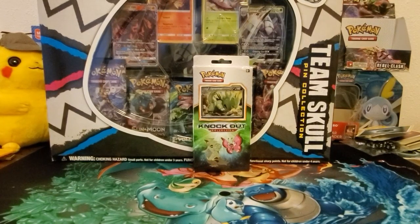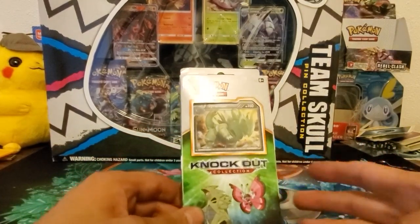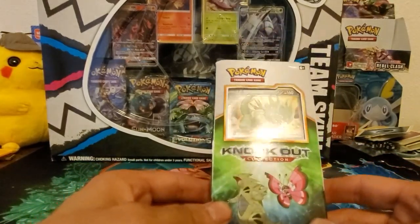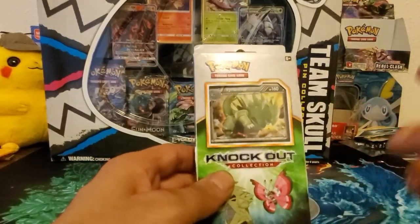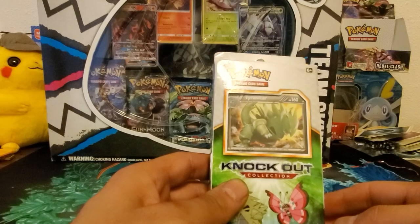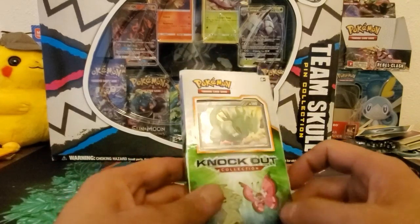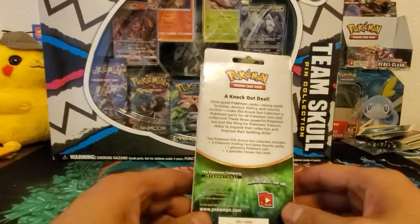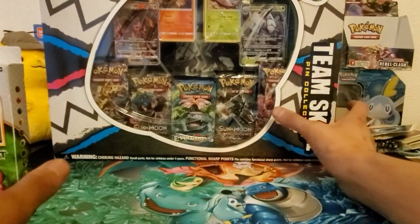What's up YouTube, welcome back — it's been a minute since I've uploaded a video but I'm back at it again. We got some different stuff here. This is the Knockout collection blister pack, comes with three foil promo cards: a Larvitar, a Tyranitar, and a Pupitar. It's X and Y and it comes with two booster packs — I think it's Breakthrough and Fates Collide or something.